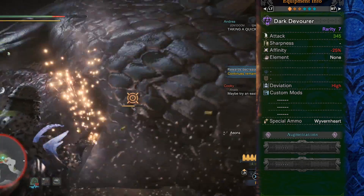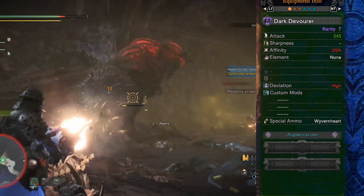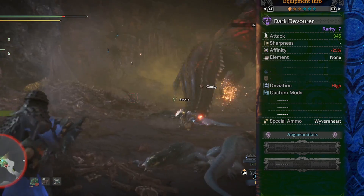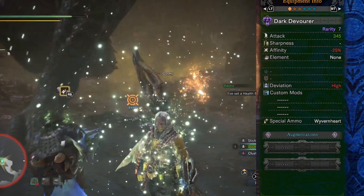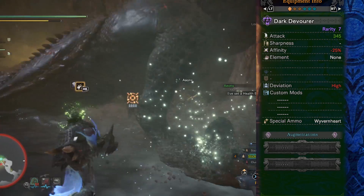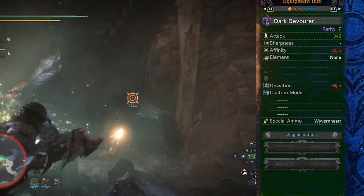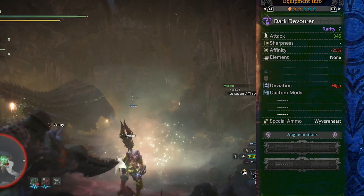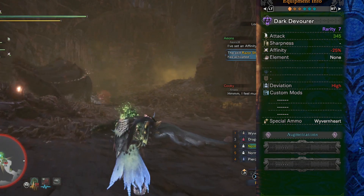This weapon gets two augmentation slots, just like the Magna Gametis, which is really nice because it means you don't need a hero streamstone — you just need a warrior streamstone. Well, you need four of them, but honestly you'll get four of those before you get one hero streamstone because they're so rare. For the augmentations, you probably want to go at least one health recovery, and then I would actually skip attack or affinity and go for a decoration slot — that's what I'm recommending.